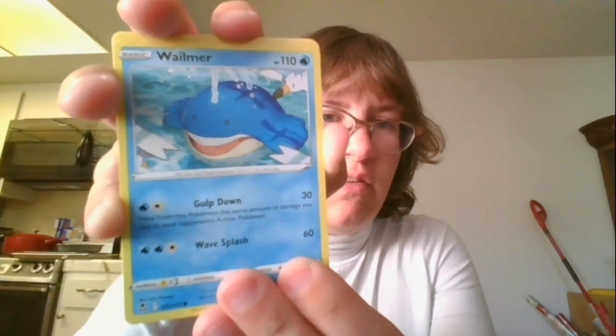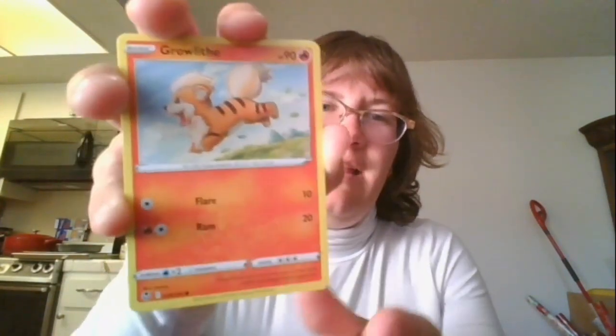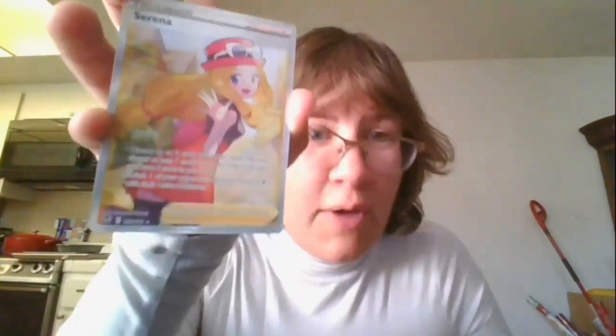We got Wailmer with Wingull — I was about to say Seagull because that's what they look like. Mr. Rime. Cute little Growlithe. We got a Drowzee. We got a happy little Voltipix. Our reverse is Milotic, and that's a pretty one. And the rare — okay! I'm glad I got the sleeves this time because I did not expect to pull this, even though stuff like this usually has a pretty good pull rate.